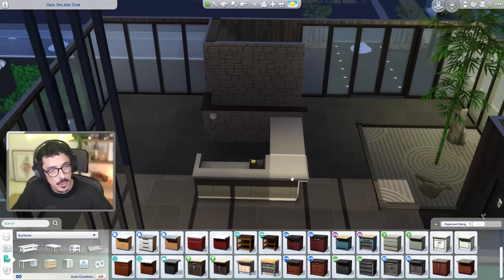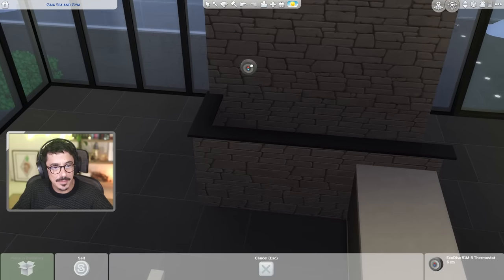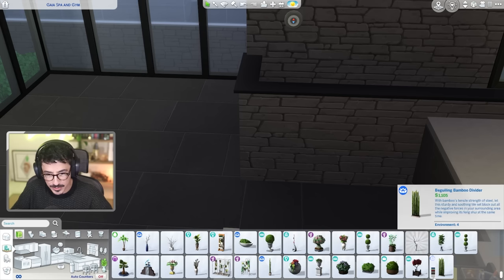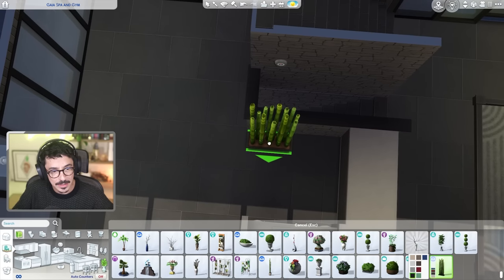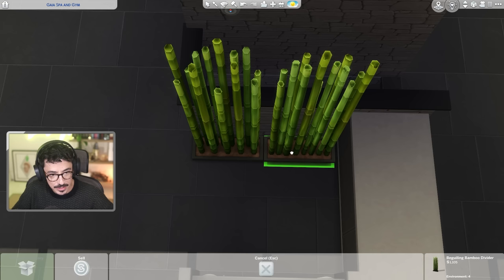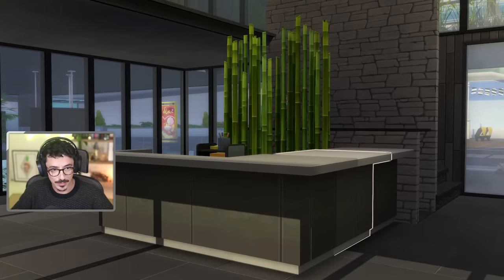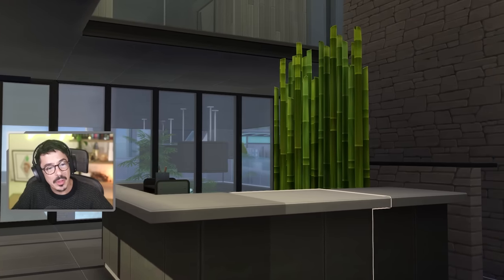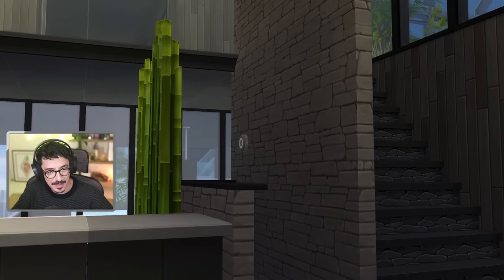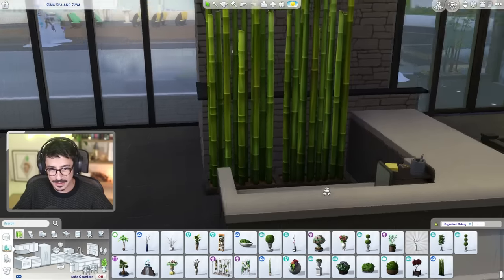I'm going to put this reception desk wrapped around that way, just where the main entrance is. I think that would be perfect, but I would love some kind of detail behind the desk. Why don't we try those bamboo strip plants behind the reception desk - let me turn them around so it doesn't look too copy and pasted. I'm not really vibing with it to be honest. We're kind of stuck because it's got a half wall and I can't do any architectural detail behind it. Might just have to leave it as is and hope for the best.